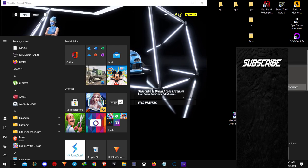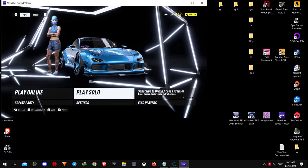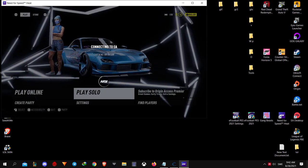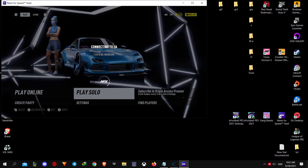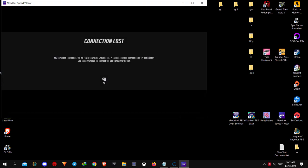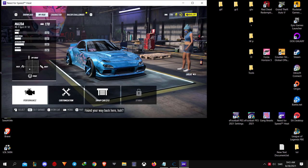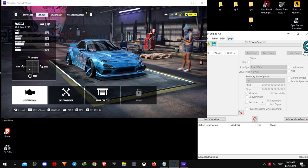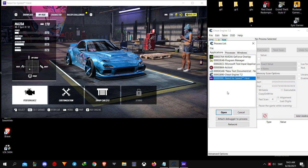Wait until the alert pops up for connection lost. Then go to solo mode and wait for the game to load. Now when we're in the game, Alt+Tab to Cheat Engine. Click on the add little monitor on the top left corner in Cheat Engine, and select Need for Speed Heat, then hit Open.